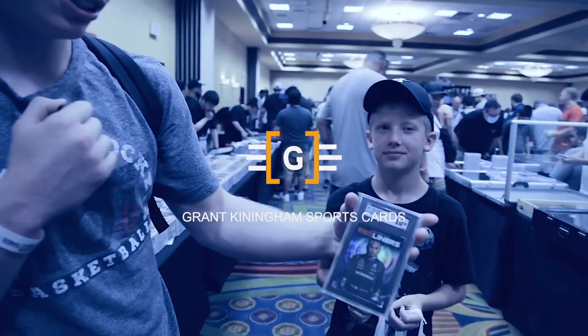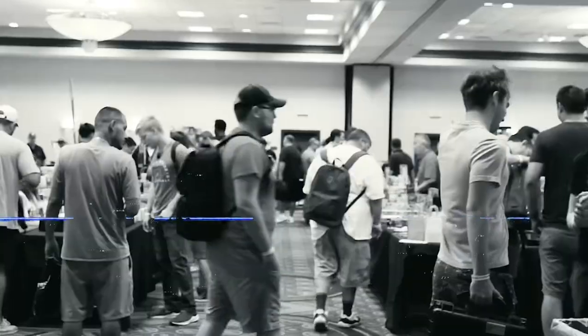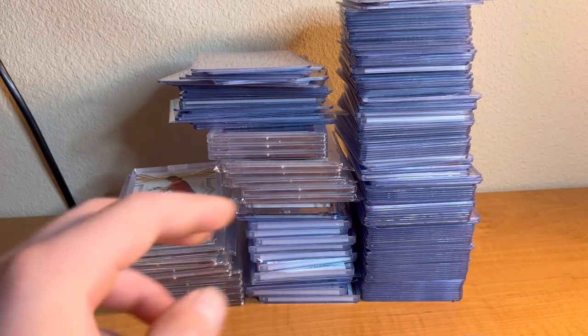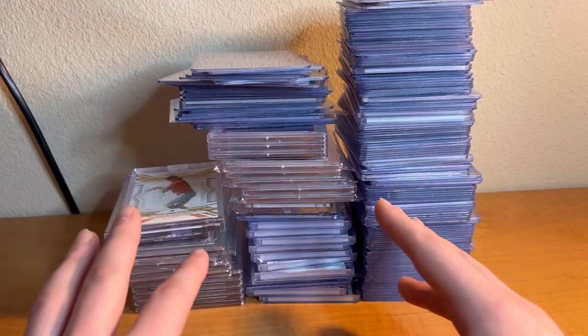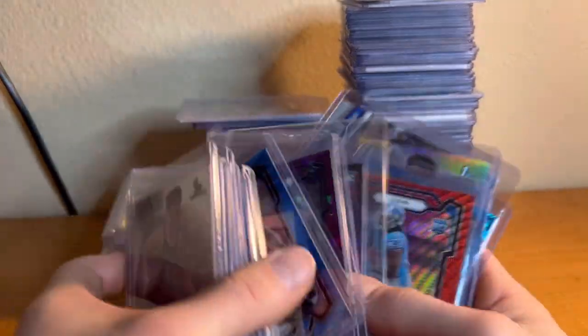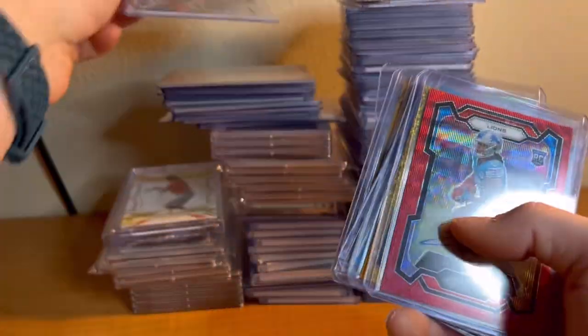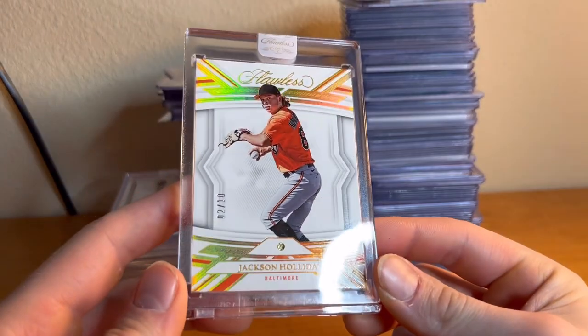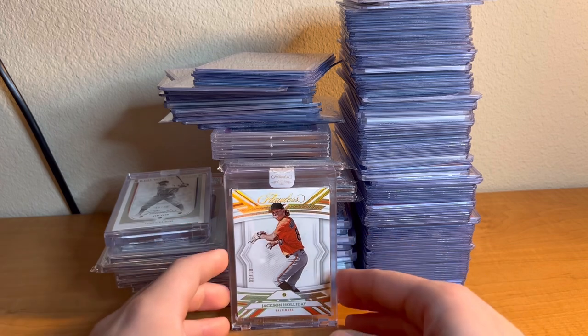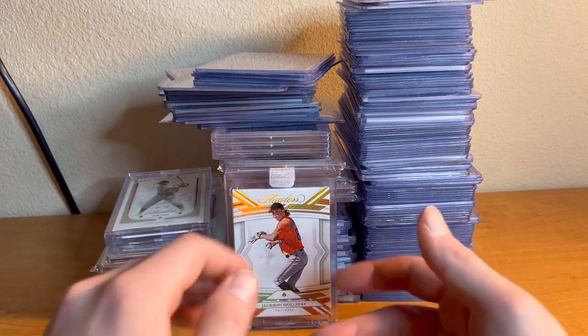Alright, welcome back to another video. Today we're here with Part 2 of this spectacular collection I bought. These are the high-end, really nice stuff — Jameer Gibbs autographs, just tons of different things in here. We're going to be going through CJ Stroud cards and just showing you guys what the high-end stuff was — Jackson Holiday out of 10 is just a big card. We're going to jump into this collection. I did a Part 1 which is super long, go watch that if you'd like, but drop a like, leave a comment, subscribe.